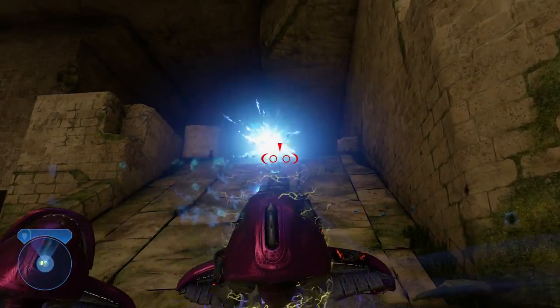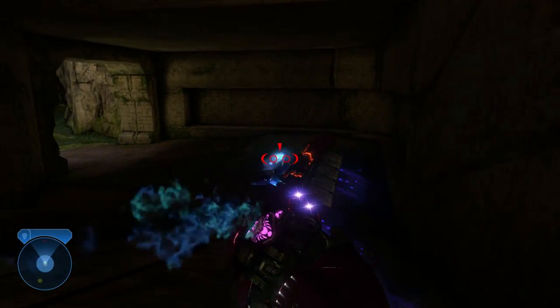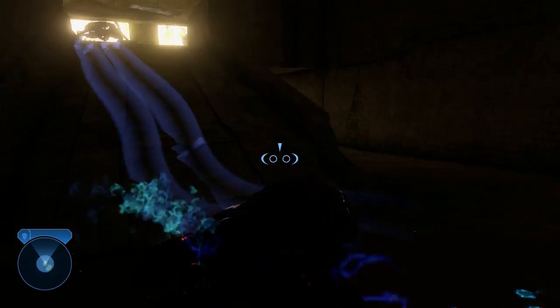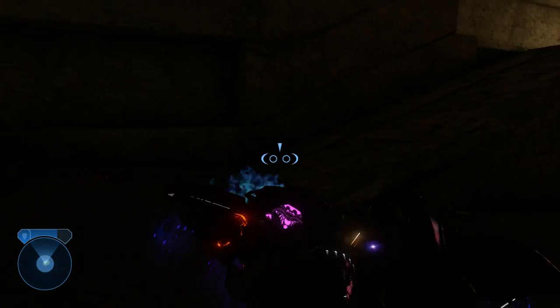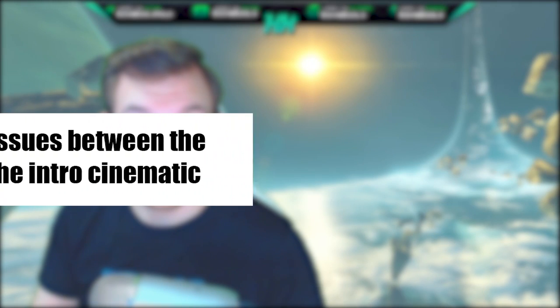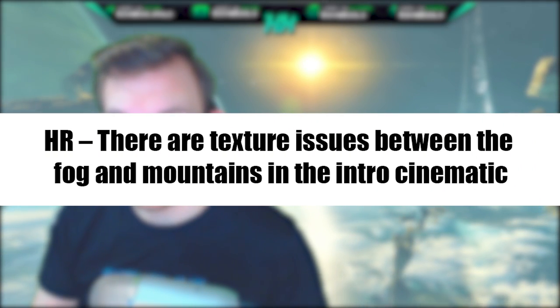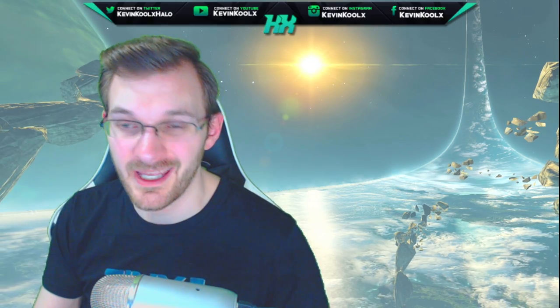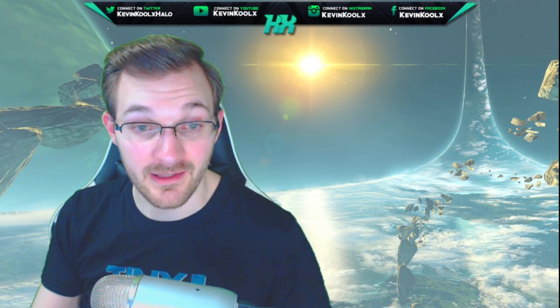All these bug fixes are coming in with the most recent build, but there are some extra ones worth mentioning for other games in MCC. For Halo Reach, there are texture issues between the fog and mountains in the intro cinematic — that kind of visual glitch takes you out of the moment, so it's good to see it addressed.